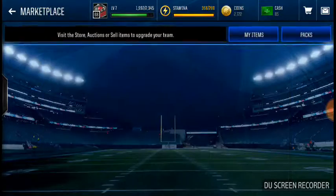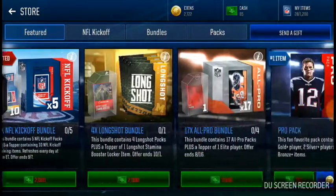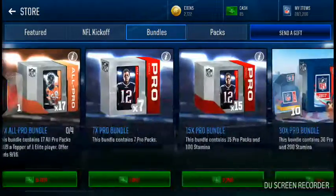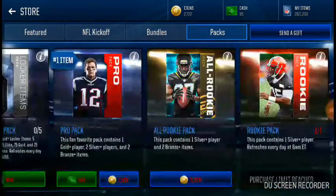Marketplace instead of store — they have auction and selling store here. In the store, they have all these packs: NFL Kickoff, bundles, and other packs.